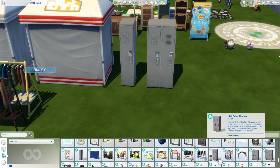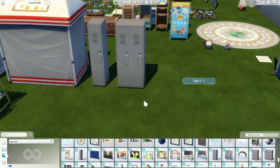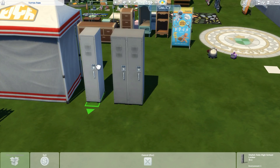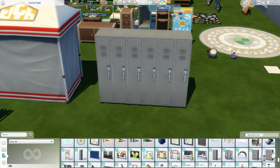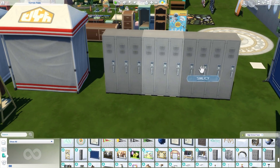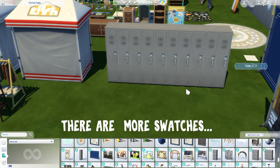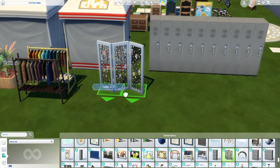Here is one of the other lockers — this is actually the functioning locker. Your Sims can click on it, claim it, decorate it, pull apples from it, freshen up, and do different interactions with it. The single locker is just to pair decoratively with it. The pair of two are the functioning ones. I love the variety — not all of them are functioning, so you can place the functioning ones where you want Sims to interact with them and the rest are decorative. I think this was really smart of them to think of.